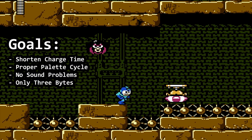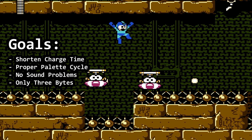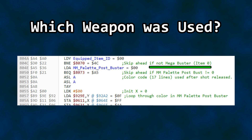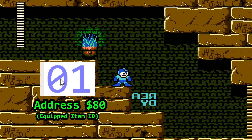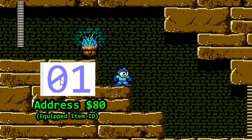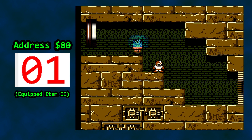So my challenge with Mega Man 4 is to shorten the new Mega Buster charge time with proper palette cycling, have no side effect of bad sound, and try to do it using only 3 bytes — meaning all required changes could be made using a single Game Genie. Starting a little further back in the code, we check to make sure Mega Man is using the Mega Buster. This location contains an ID for his current item. If we change the value of this RAM location from 0 to 1, pressing the B button causes READY to show up and then leave. Menuing and switching from Mega Buster to Rush Coil and back changes the item properly — so, equipped item ID it is.